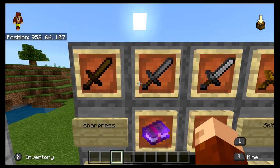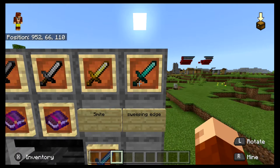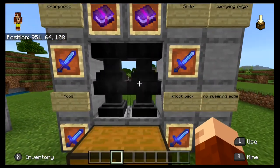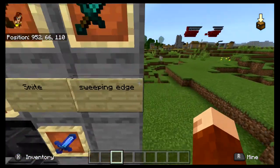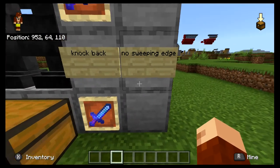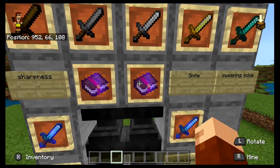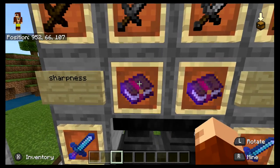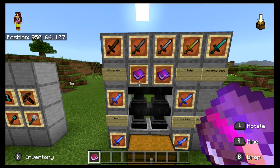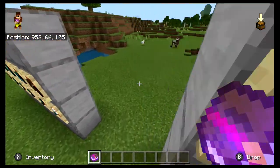So, swords: you have wooden sword, stone sword, iron sword, gold sword, and diamond sword, which is currently the best sword in Minecraft. I have four layouts here — these two up top you would want Sweeping Edge for, and these two you probably wouldn't. The enchantments that all of these share are Looting, Unbreaking 3, and Mending, so no matter which one you're going to make, you're going to want those enchantments.